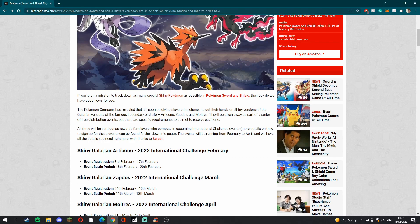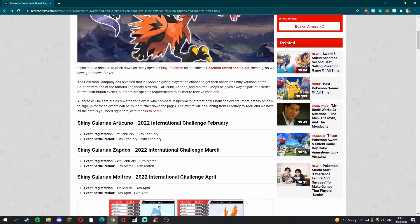It's done through an international tournament through the Pokémon Company themselves. It's very simple — it's the International Challenge. You have to get Articuno first, then Zapdos, then Moltres, and it's going to go all the way up until April.